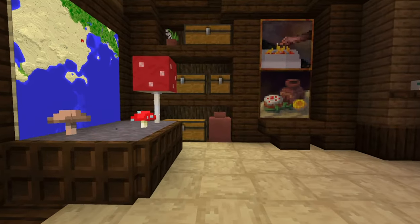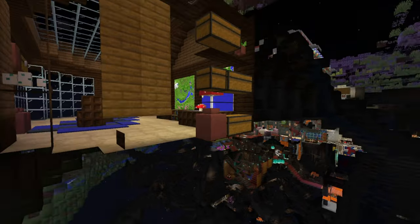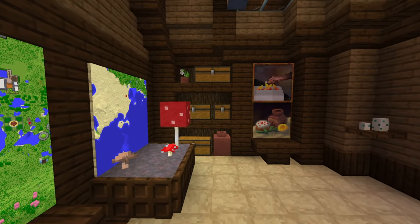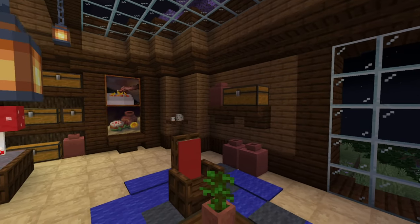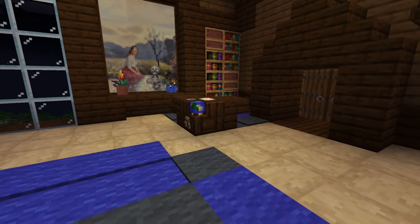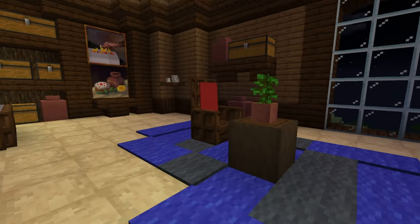This wall here has a dark oak log background, which I can do because it's pressed up against the underground. If you cannot do that, no worries — but try changing the backgrounds of your walls if you can. This extra storage here is just for maps, glass panes, etc. For the cartography tables themselves, I have one out in the open, but sometimes it might not be oriented correctly — especially since cartography tables are not directional for some reason.